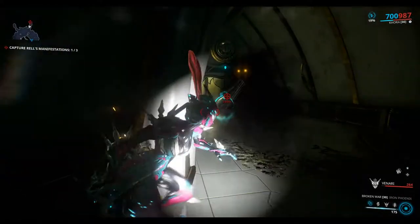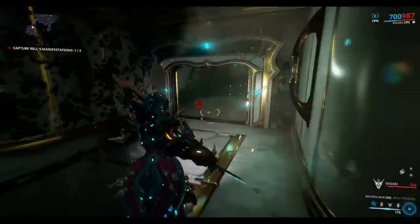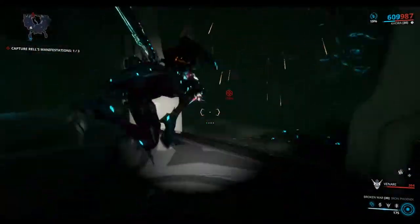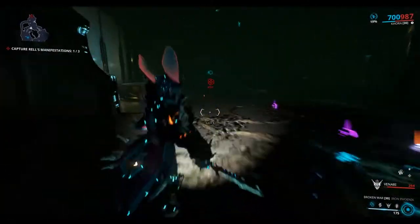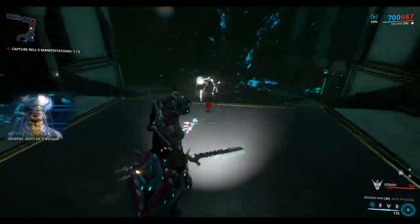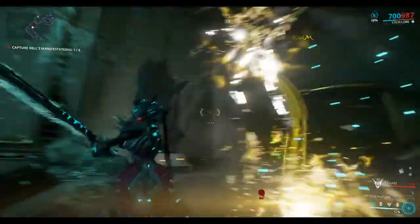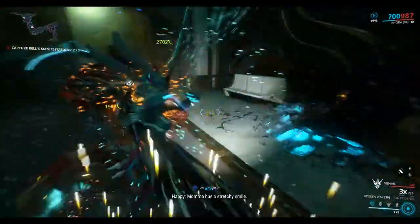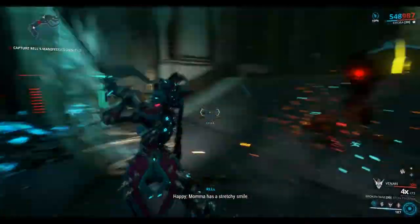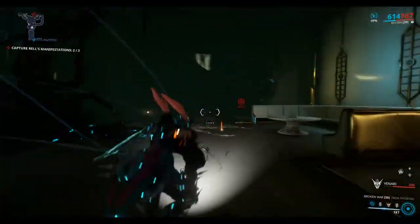Continue on. I'm being attacked by REL's shadow as well. Remember you need to be super quick on the Q key and get that kinetic siphon out. Don't let it escape. There we go. Happy. Mama has a stretchy smile. Okay, we've got two out of three.